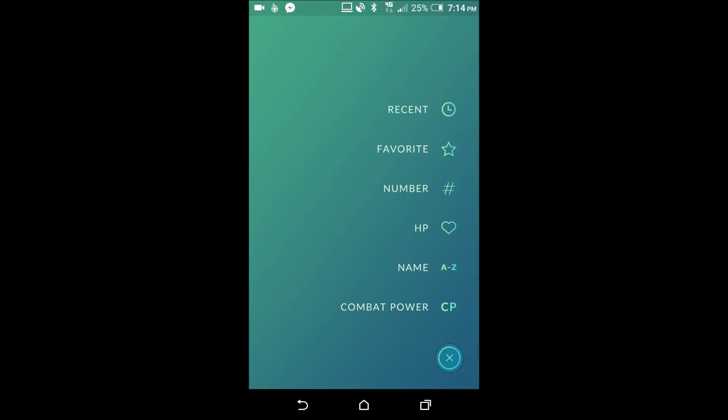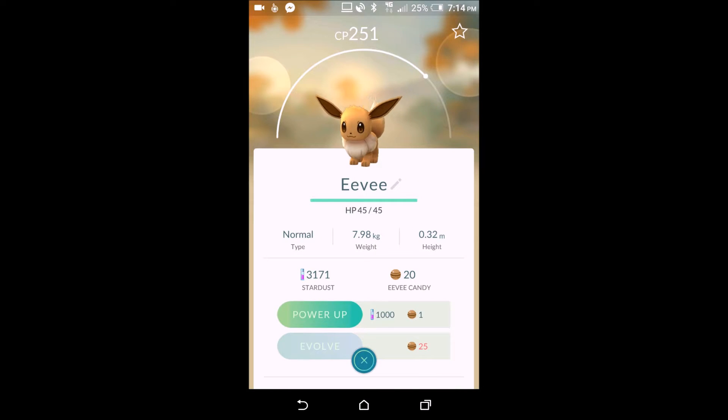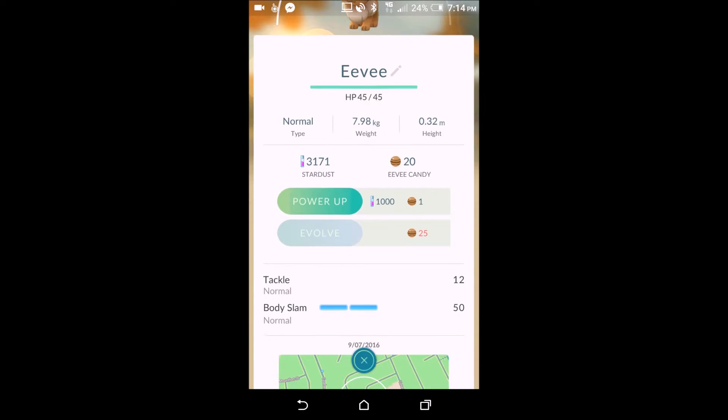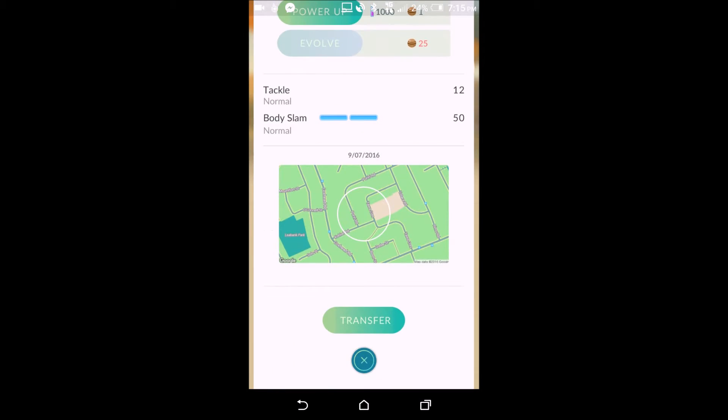Back in the Eevee's detail screen you can see its health, type, weight, height, stardust, and candies. Stardust is collected when you hatch and catch Pokémon. Candies are Pokémon-specific — I have 20 Eevee candies. I can use 1,000 stardust and 1 Eevee candy to power it up, or use 25 candies to evolve it. My first Eevee turned into a Flareon — Eevee is the only one in the current generation with three different evolution types.